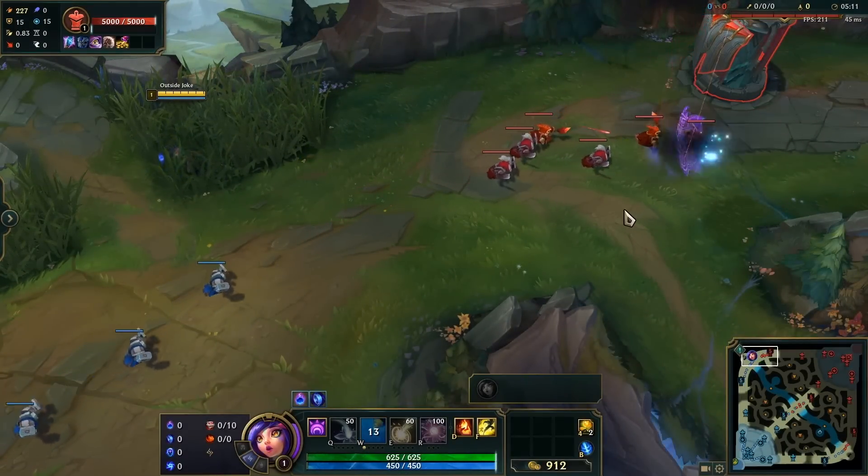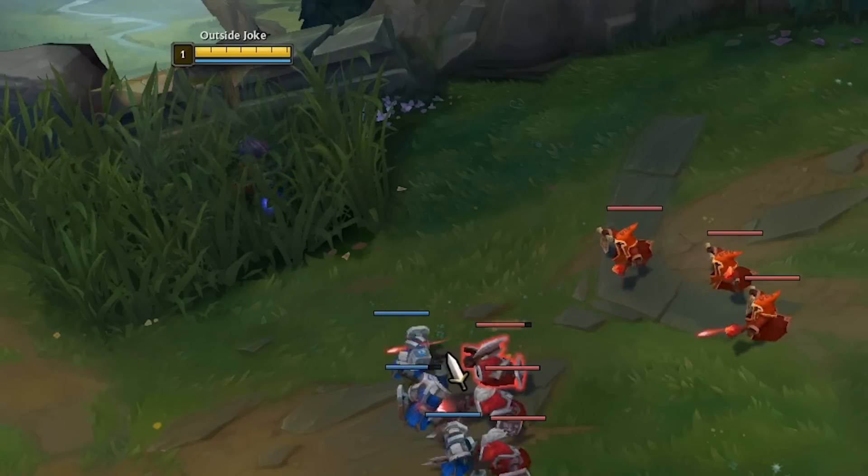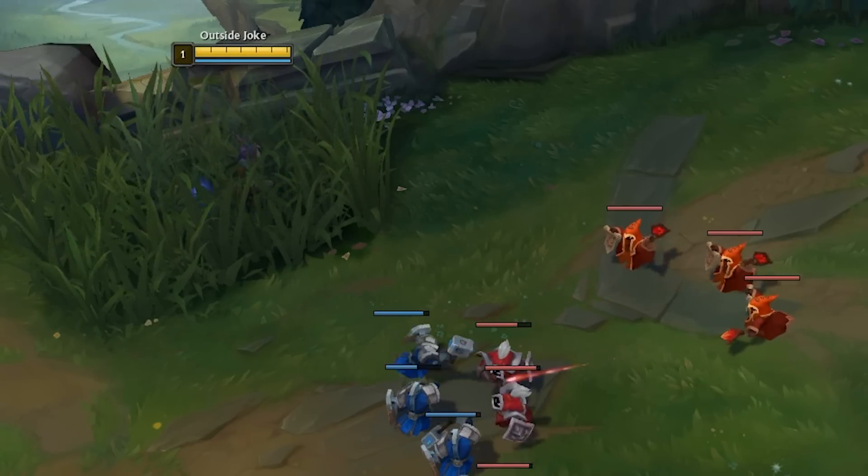Niko's W is actually perfect for manipulating the wave and setting up slow pushes for free. It'll gather the minions up for you and cause them to target the same one. Best part is they do no damage to you and there's almost no risk involved.